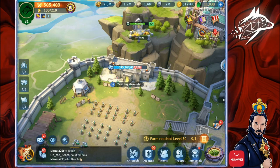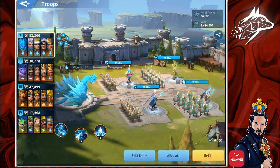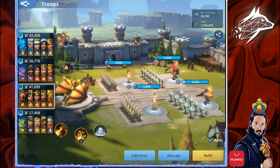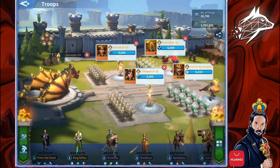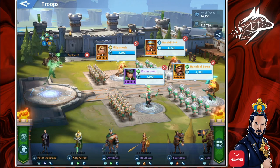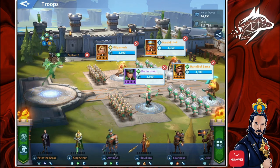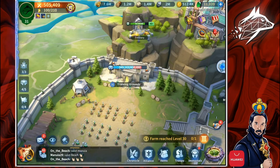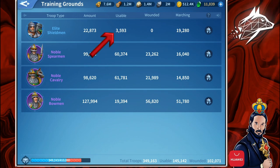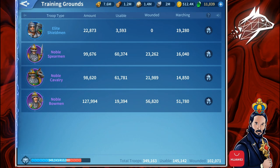You only need a minimum amount of the troop type that you are not using in your main march — minimum because you still need some in case other Immortals in other units lead that specific troop type. For example, in my 2nd march I have Richard, who leads Shieldman. In my 3rd march I have Charles who leads Shieldman, and in my 4th march I have both Harold and Hannibal who lead Shieldman as well. But you don't need to count how many you need — just go to the training grounds, click on troop, and see if the usable number is more than 0 for that specific troop type. In my case I have 3,593 usable Shieldman, so it means that I have enough.